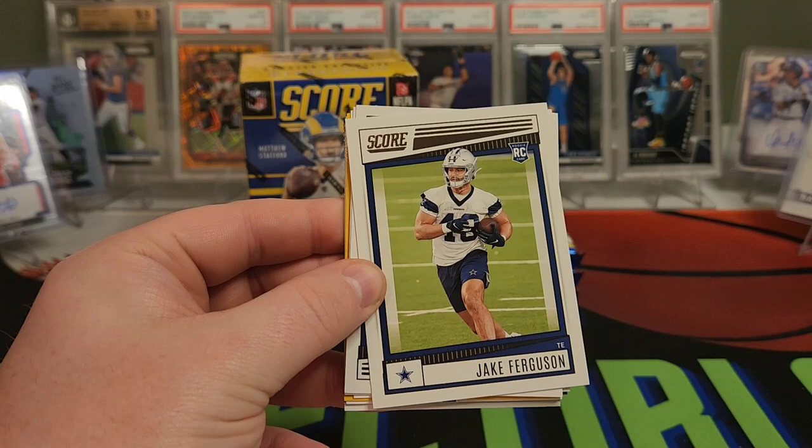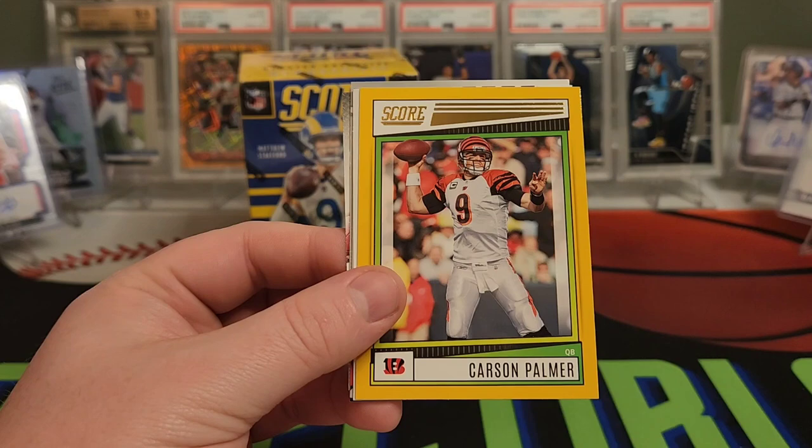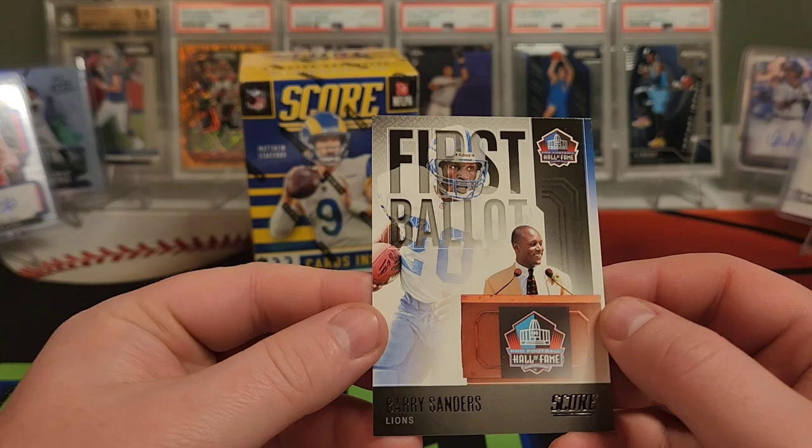Caleb Ellaby. Jalen Watermeyer. Hassan Haskins. Another gold — and that is Carson Palmer. And a Celebration, Dalvin Cook. Miles Garrett on the Sack Attack. We have a nice Garrett Wilson Pro-Tential. And a first ballot — Barry Sanders.